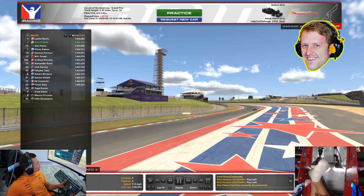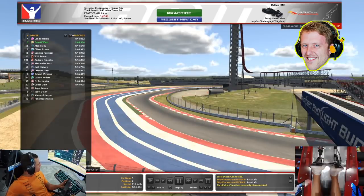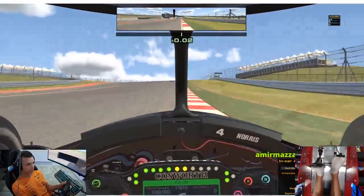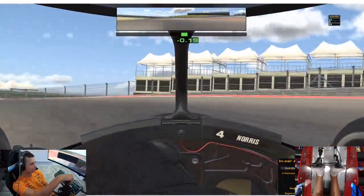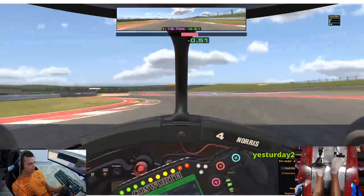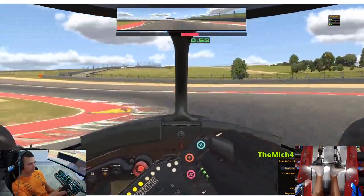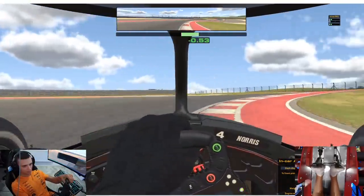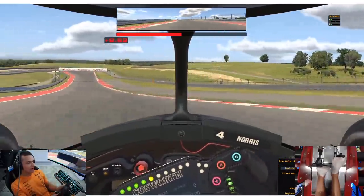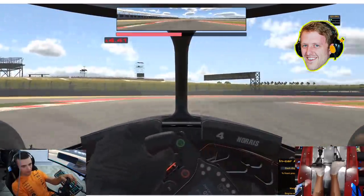What I suggest is we try a quali-type run now, pretty much exactly what you did, and then we get a very quick look at the high fuel car after that. Four tenths — then we go, that's all I've got fuel for anyway.